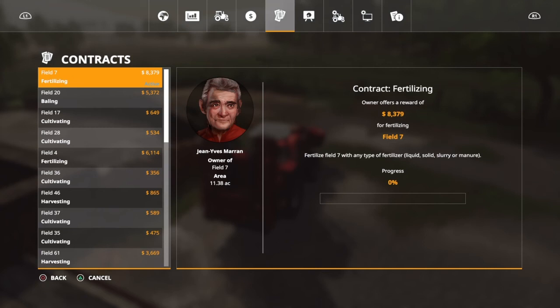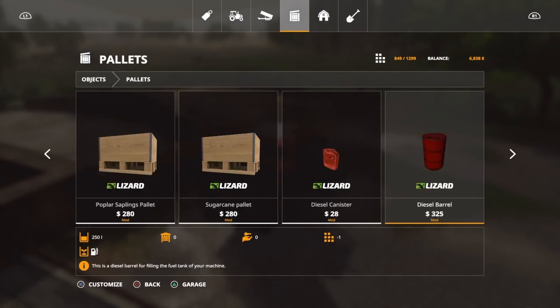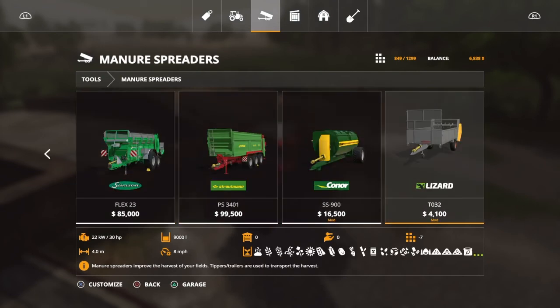That's going to be a very good payday, but I'm thinking — would it be worth buying a cheap manure spreader and just buying pallets of manure? The pallets of manure are really really cheap, and you get paid really well from fertilizing jobs. Look at this — a hundred dollars for two thousand one hundred liters of manure. So I'm thinking about buying a dirt cheap manure spreader.